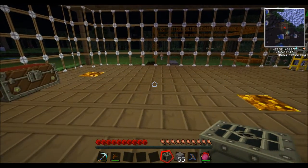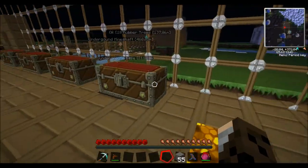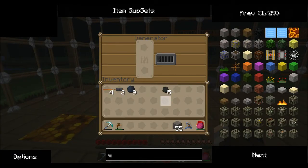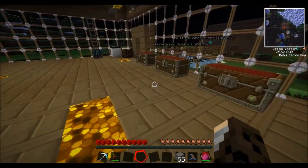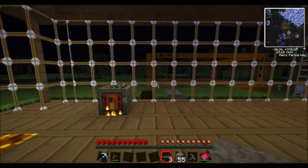You've just built your generator, now you can place it down and what you want to do is put some fuel into it. So you get some coal and you put it in the bottom and as you can see it's generating power.